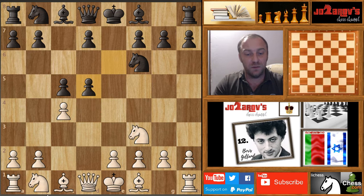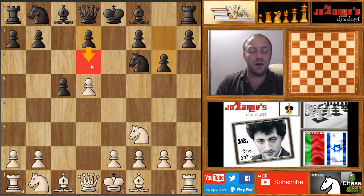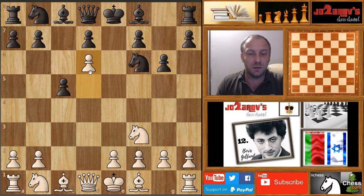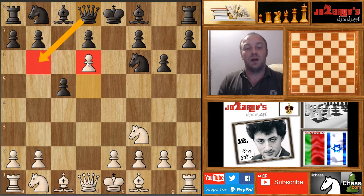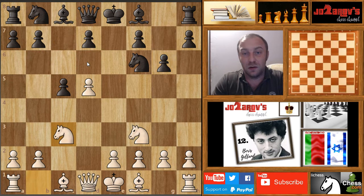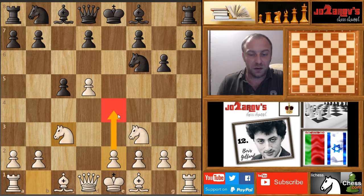We have of course D5, E takes D5 and C takes D5, G6. Jobava avoids the move D6 so far. He wants to play faster in development. D6 by White doesn't bring so much, it could gain some space, but you have ideas maybe with Queen on B6 to attack this D6. Gelfand plays simply healthy chess with Knight on C3, maybe with preparations to play E4.